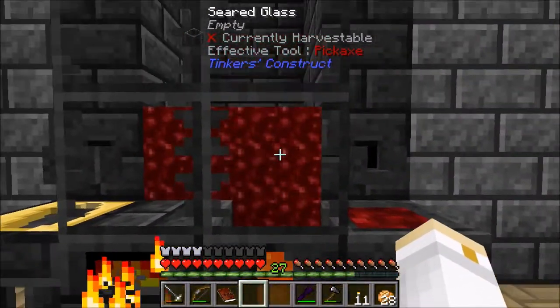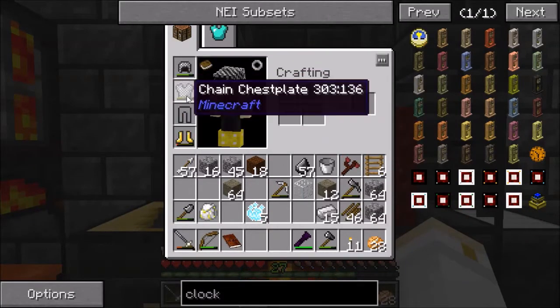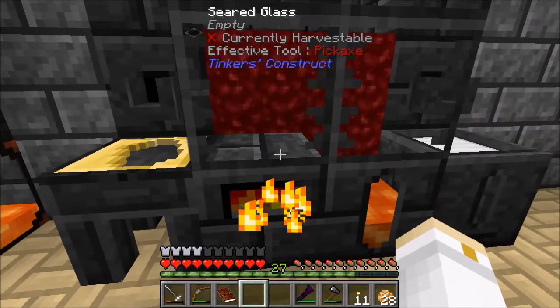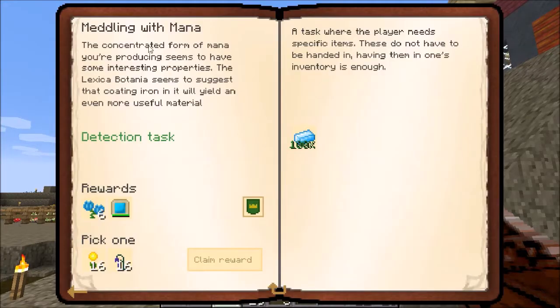I'm cooking up some iron. I'd really like to be able to have some iron armor instead of this stuff that I've been scrounging from mobs that I've been killing. Mana steel! Concentrated form of mana you're producing seems to have some interesting properties. The lexicopotania seems to suggest that coating iron in it will yield an even more useful material.